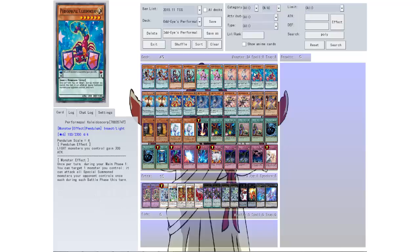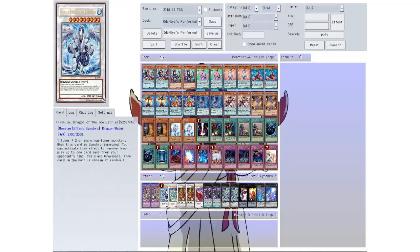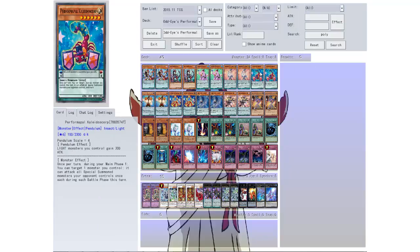Then we got Kaleidoscorp — that's a cool name, I like that. The pendulum effect: light monsters you control gain 300 attack. That's pretty awesome, though I don't see any other light monsters. Once per turn during your main phase 1, you can target one monster you control and it can attack all special summoned monsters your opponent controls once each during each battle phase this turn. So as a monster effect it's really good; as a pendulum effect, not so much.